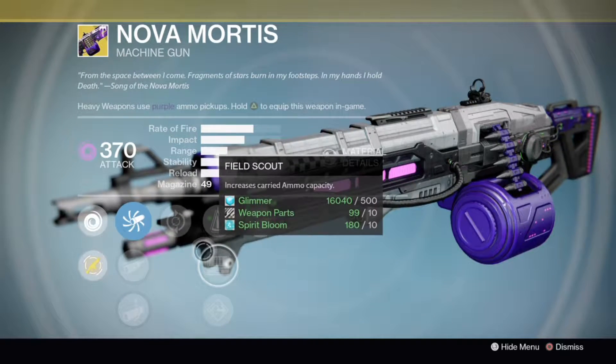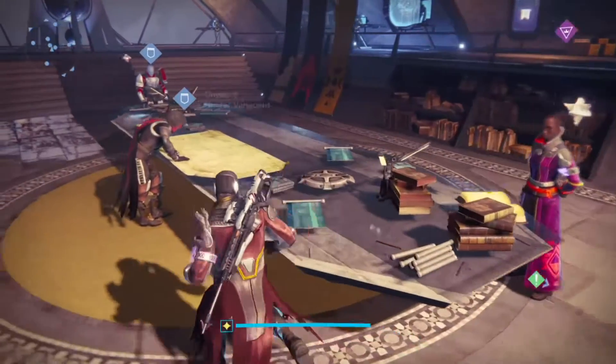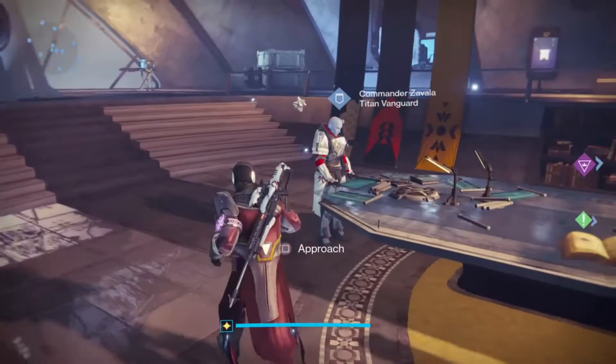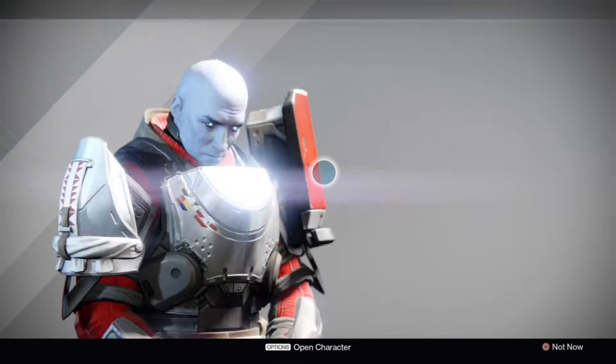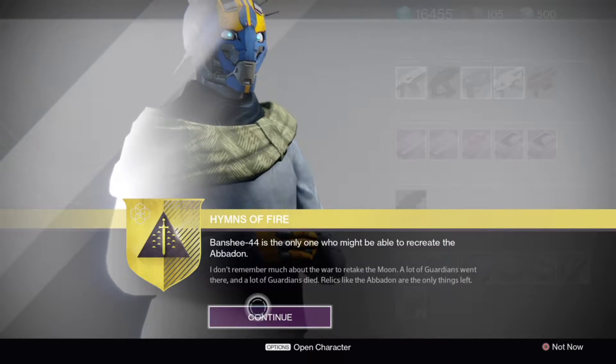Once you complete the Ikora Ray quest, walk over to Zavala and he's going to give you the Abaddon quest line. The first thing you need to do is talk to Banshee again, and Banshee is going to tell you to get some solar kills.